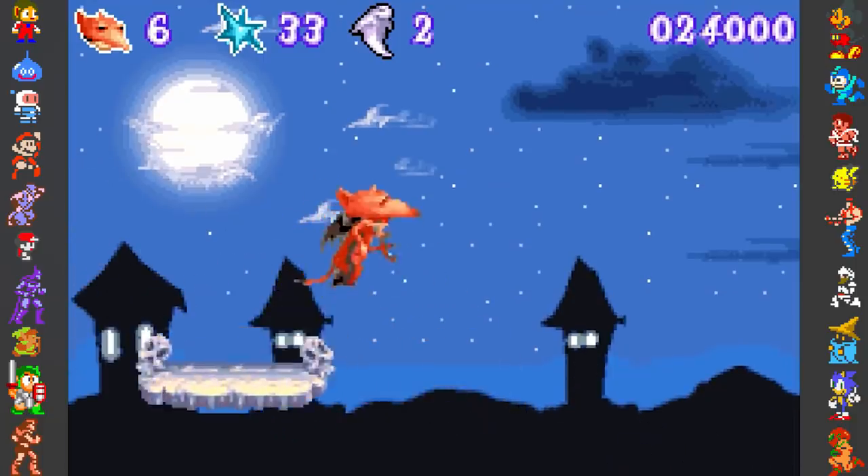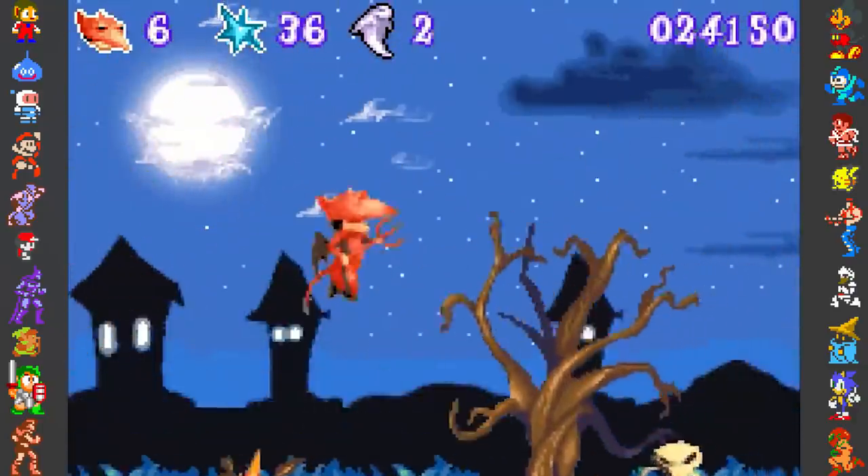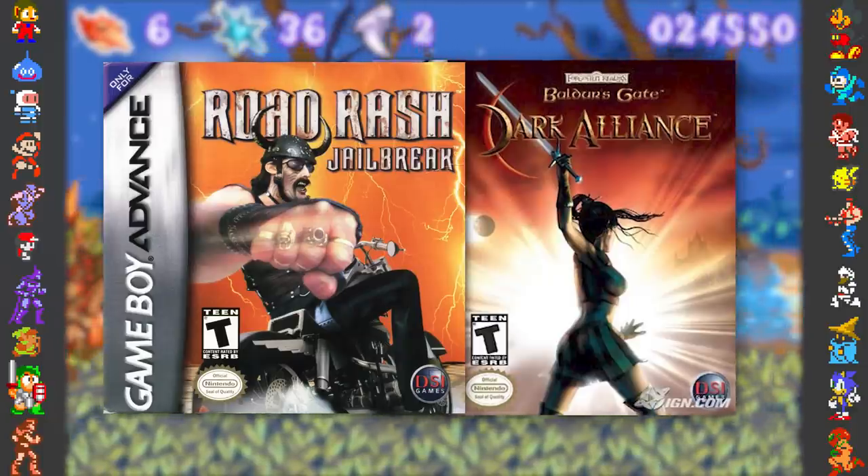These images actually have quite a bit of exposure, not just appearing in Spirits and Spells, but the first two images can be found in the data of both Road Rash Jailbreak and Baldur's Gate Dark Alliance as well.